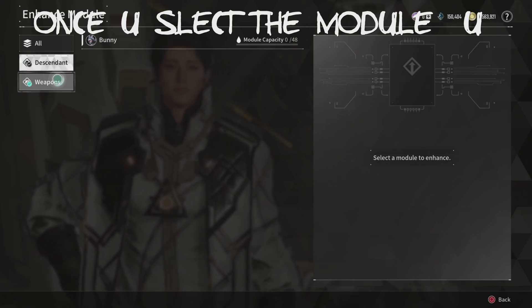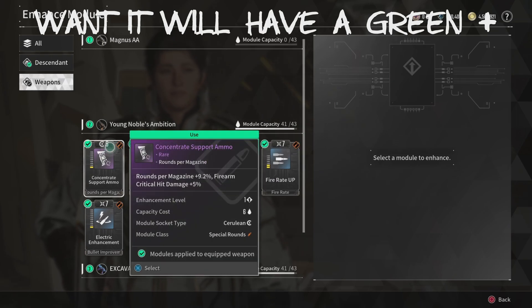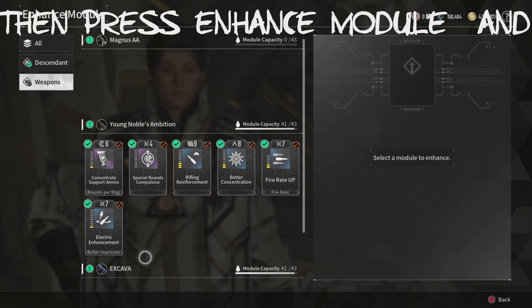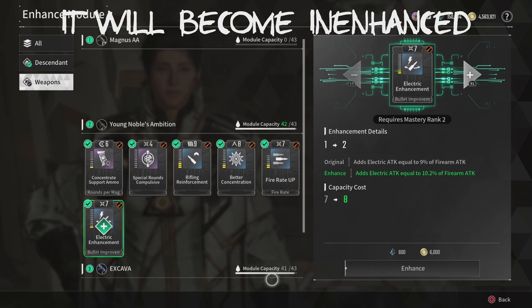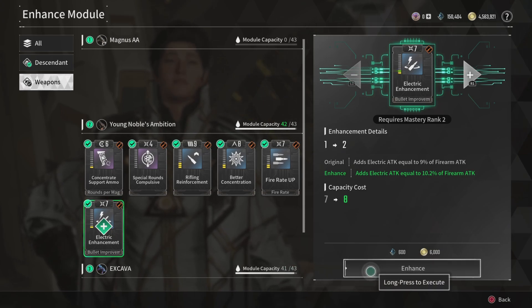Go to Bunny if it doesn't show on the way. See, there's no modules. When it shows the modules, then you'll know that it's where you're currently selected. Here you can select the weapon. But that's the max capacity — module capacity is 41 out of 40 to 30.